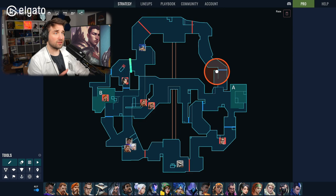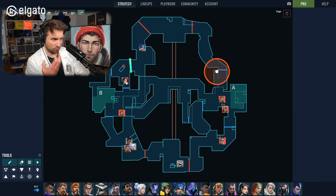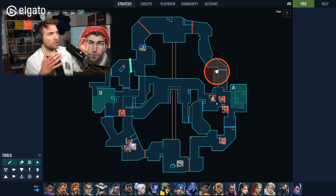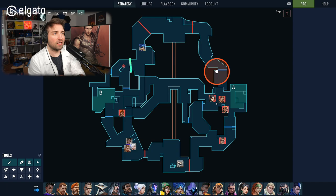The same can happen with the Sage wall — if it's not destroyed during an A push, one player can stay as an anchor on B while the other over-rotates and bolsters the defenses on A side. That's why it's so important to understand that as an attacker there are micro objectives that help you amass map control or deny certainty of map control for the defenders.